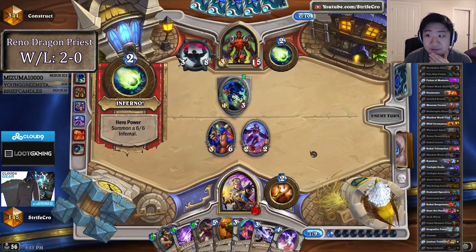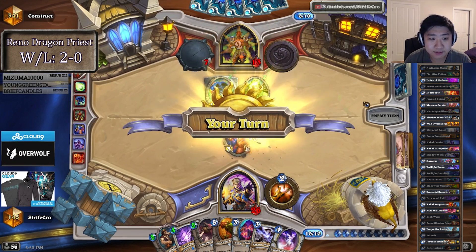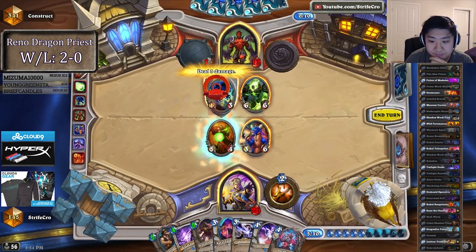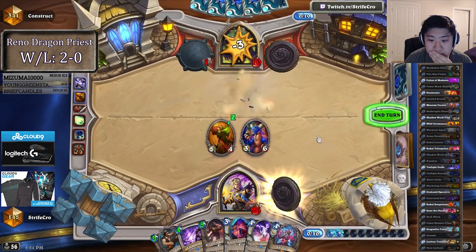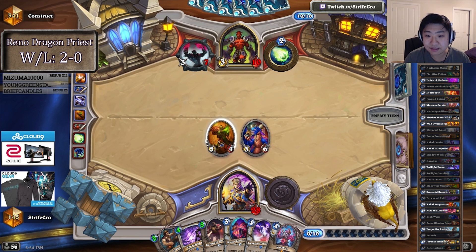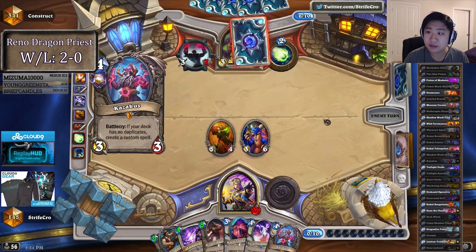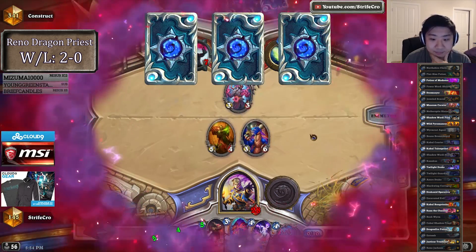Alright, I'm all in. He used Twisting Nether but he still has something to play — Shadowflame. After I play Corruptor I can play the Draconid Crusher too, so I like this better than Kazakus here. It should be better to develop some face damage. I could save the Corruptor and go Kazakus and Talon Priest and have a bigger board, but there's still Shadowflame to deal with, which pretty much clears me. So I'd rather get this guaranteed 3 face damage in.